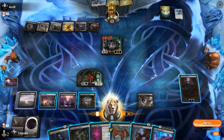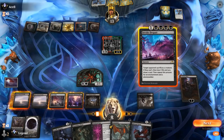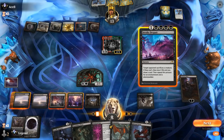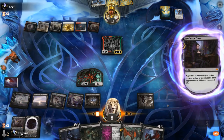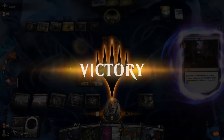Our opponent only had a single green, so even if they had another Snakeskin Veil they cannot cast it. Invoke Despair seems like a nice answer and we can keep Infernal Grasp at instant speed for later. The pressure is on — opponent taking a ton of damage, and Invoke Despair prompts a concession. Awesome.